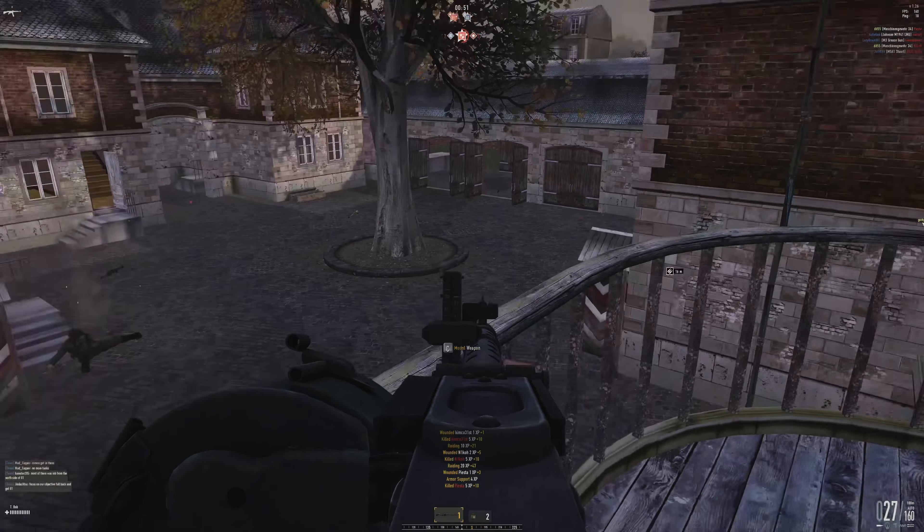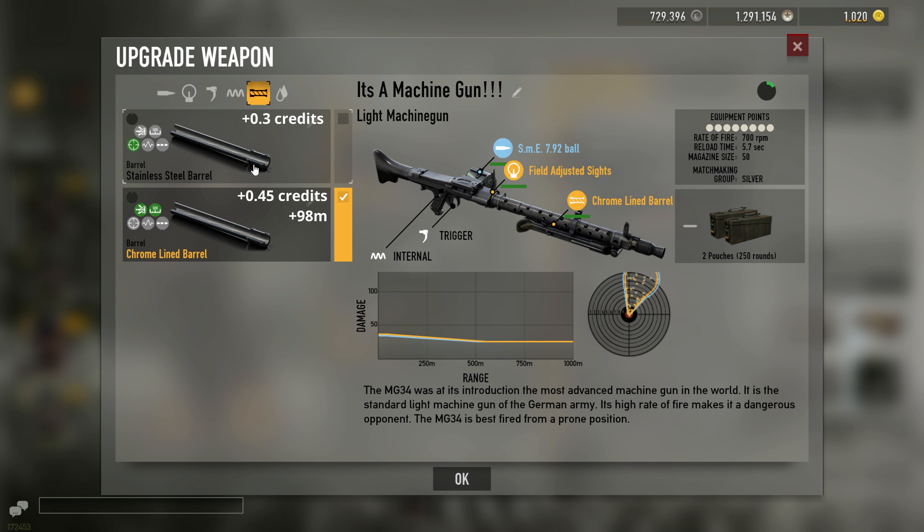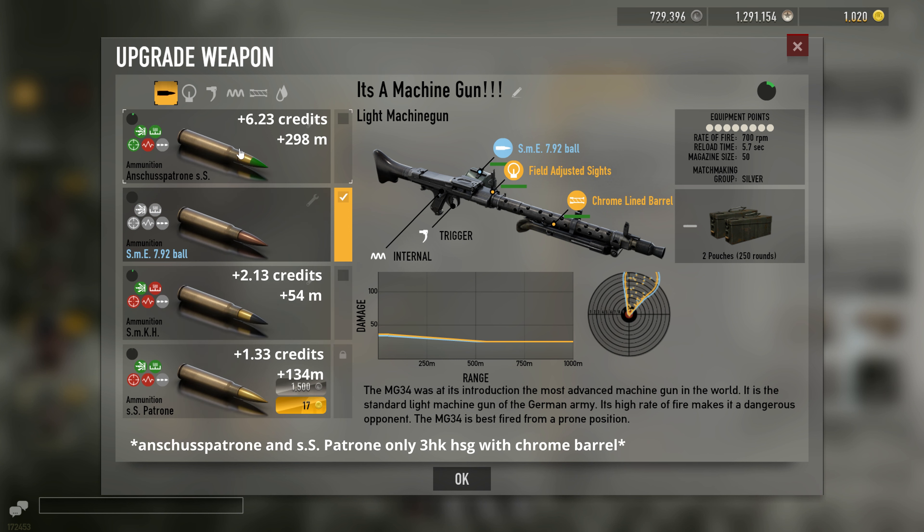So for the mods, just stock bullet is really good because as I said, the rate of fire is already so fast and so controllable that this is already pretty nuts. But if you want a 3-hit kill, you can do Anschusspatrone and Chromeline Barrel. Anschusspatrone does not 3-hit kill without Chromeline Barrel, but it's optional. I really like the base ammo.